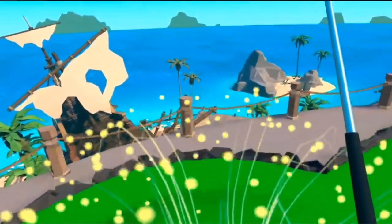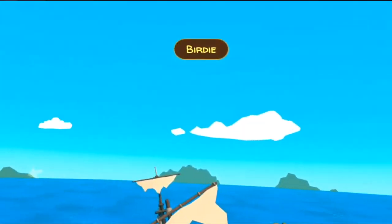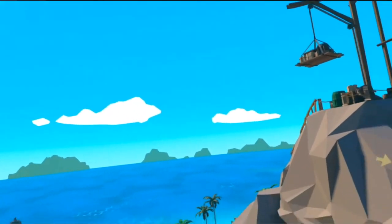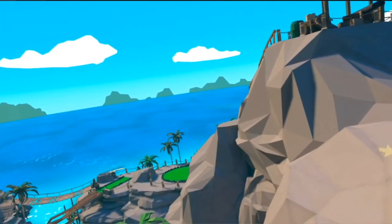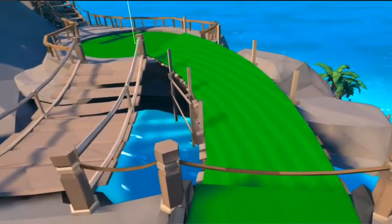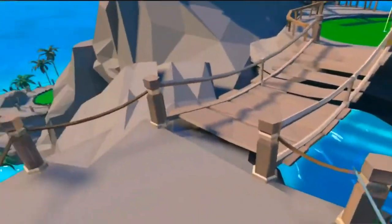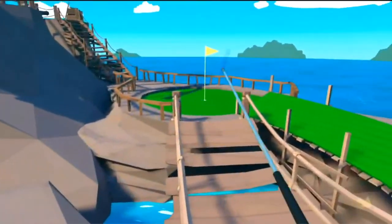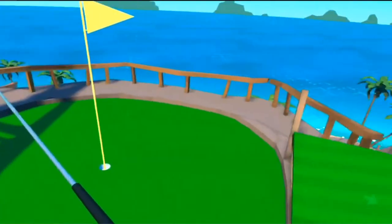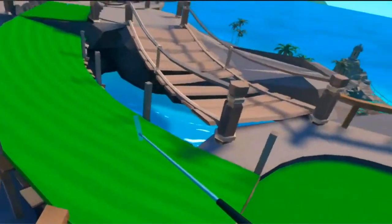Birdie! Ka-ching ka-ching! Back to negative four. We're almost to the top — oh, this is terrifying, there's no walls! I don't like that at all. This is super terrifying. Where is the hidden ball on this one? It's usually near the hole.